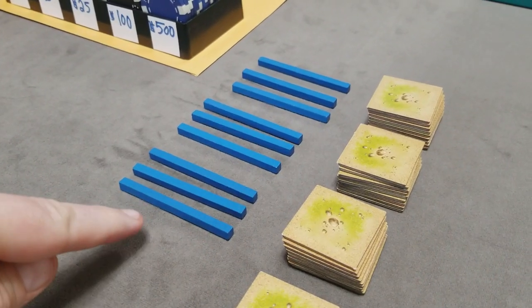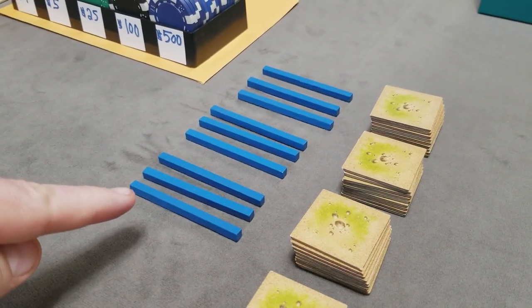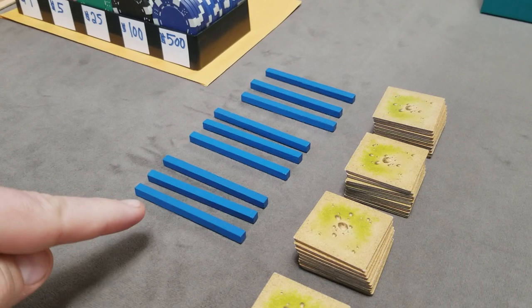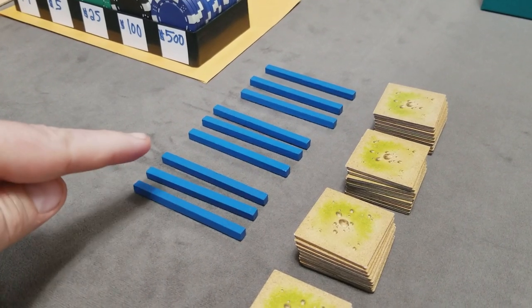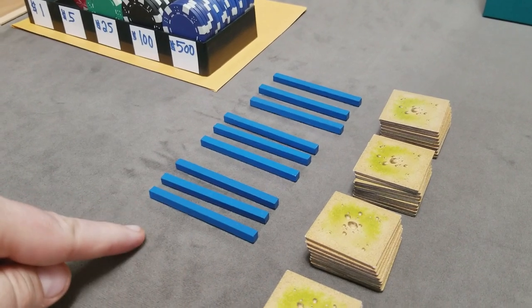Next, set out the extra irrigation markers — these serve as a timer for the game. In a 5-player game, use 9 irrigation markers. In a 3 or 4-player game, you would use 11.